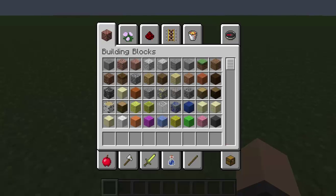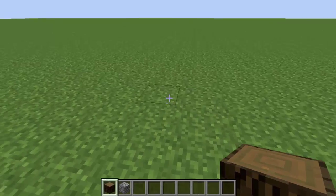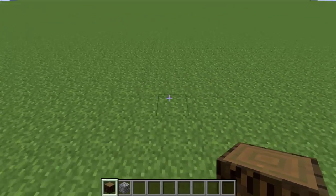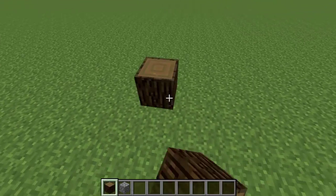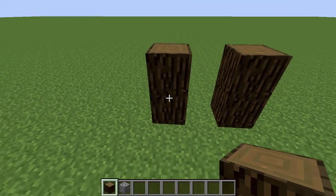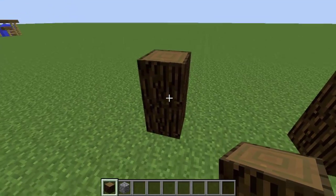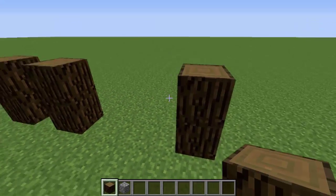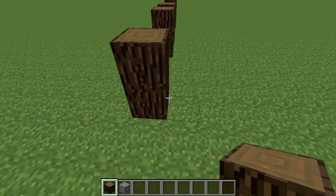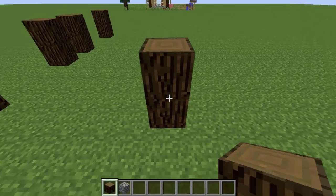First you're going to need to get some spruce wood. You also are going to need cobblestone. So this is for the first steps of the house. First you're going to do a doorway just like this. Go three blocks to the left and put two spruce wood up and do the same thing on this side.